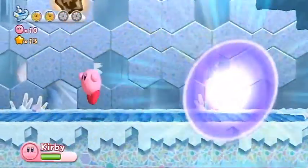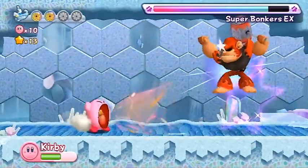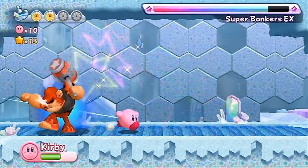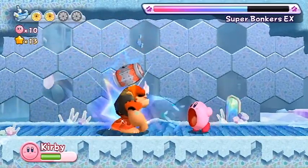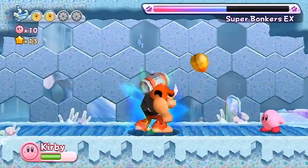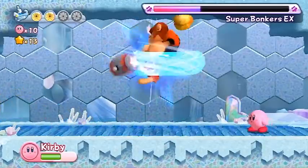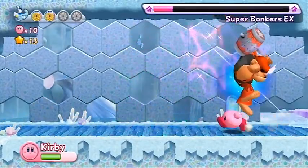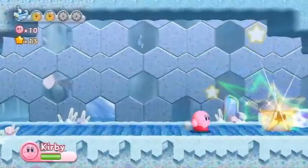And guess what — we have our old familiar face, but this time rather upgraded. This is Super Bonkers EX. This guy is pretty much the same as the regular Bonkers EX, if I'm not mistaken. But all is that he's going to give us a super ability — I think one that we haven't quite seen before. Pretty much the same thing applies — he'll do this, which sends out all of his bombs. Got him good there. I'll take that big one right there. And what's he going to do? Give me that super ability.